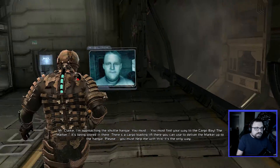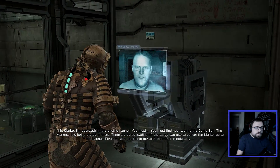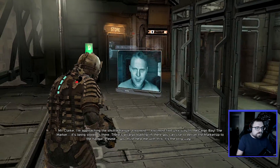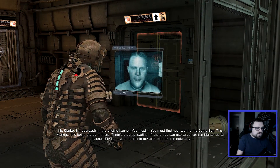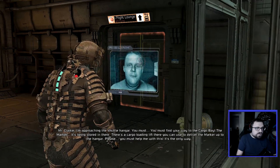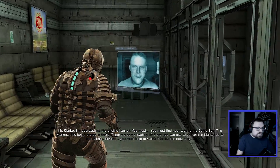We're close to the end. I'm approaching the shuttle hangar. You must find your way to the cargo bay. The marker is being stored in there. There's a cargo loading lift there you can use to deliver the marker up to the hangar. Please, you must help me with this. It's the only way.